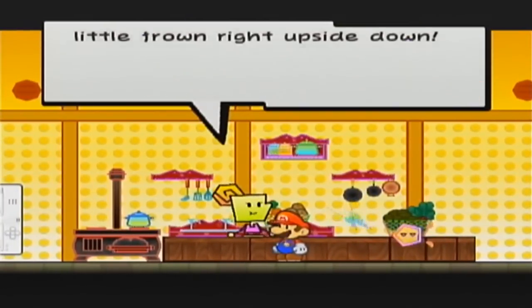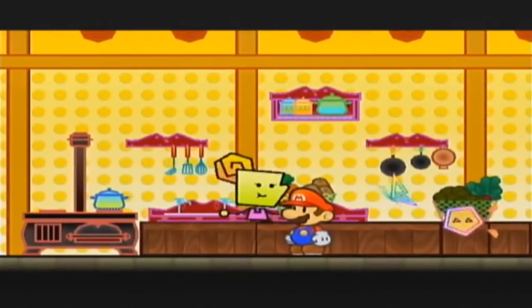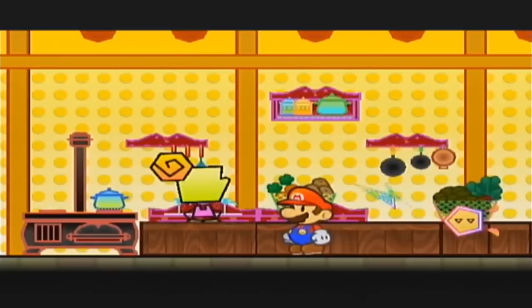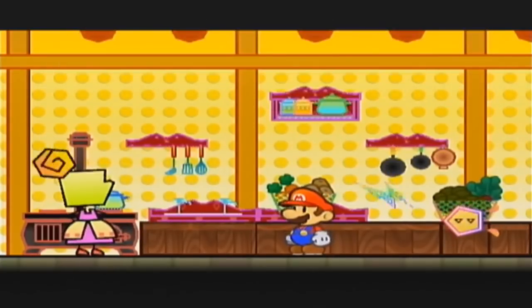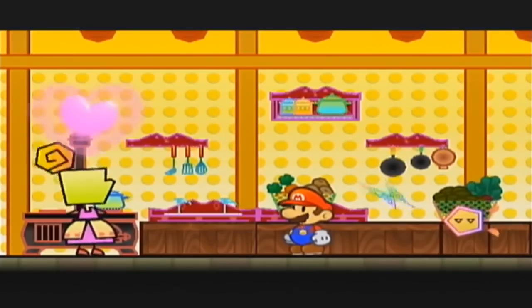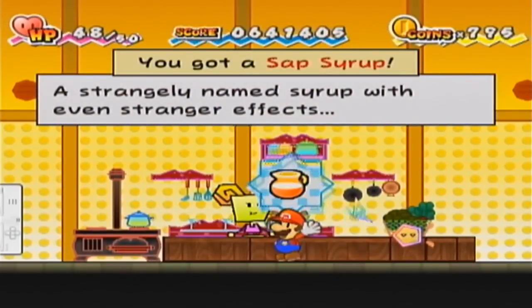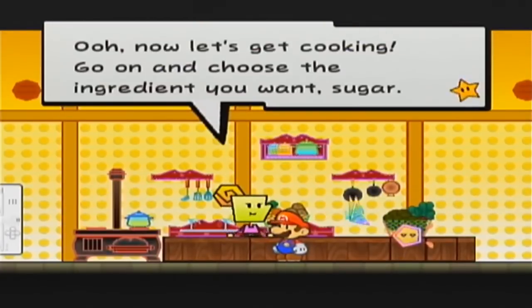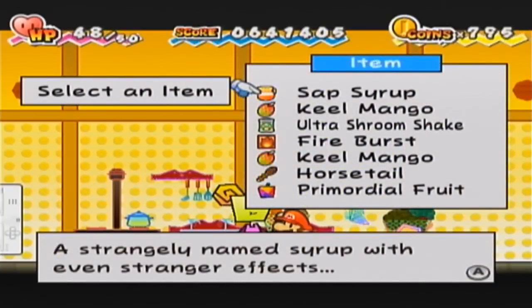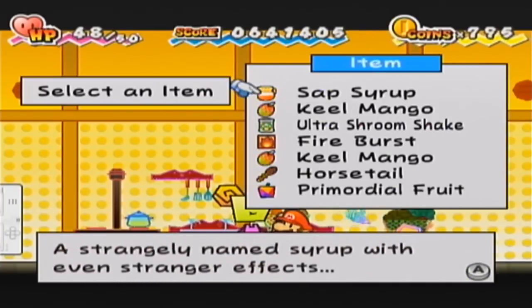I am back with Saffron for some very quick one-offs I still have to do. First up, we have the Sap Soup, which is the very random item that I found from the Floro Sapiens. I also found out that the mystery box item I used during Chapter 5 apparently does actually give you an item, so I shouldn't have used that. But I think I'll be able to find it again. We have the Sap Syrup - strangely named syrup with even stranger effects. Briefly halves damage taken and slowly regenerates HP.